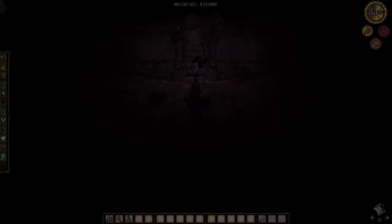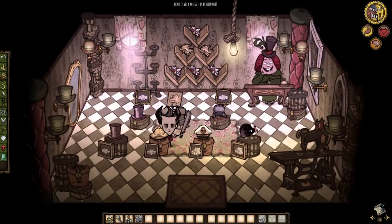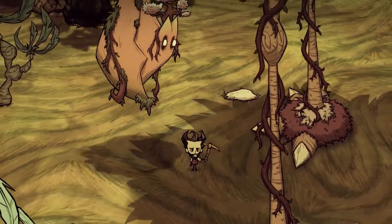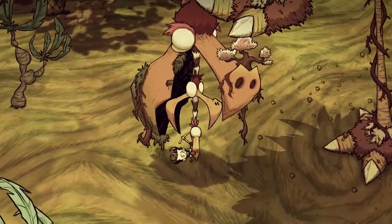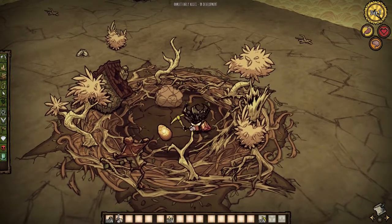I typically head straight for the second hamlet, looting the ruins as I go. There are several items in those stores that make early game a whole lot easier. Also, I definitely get picked up by the BFB when she comes around, because the weathered eggs in her nest have a decent chance to drop gems when mined.